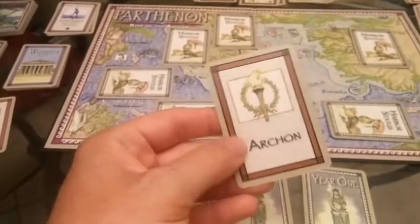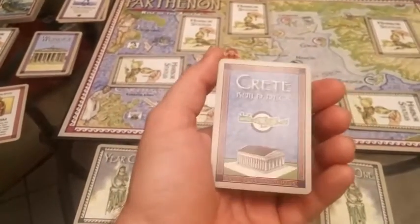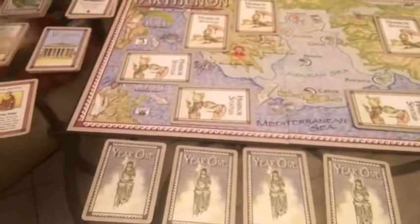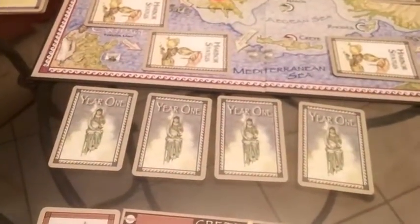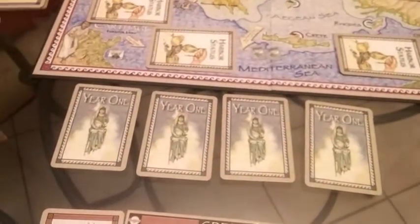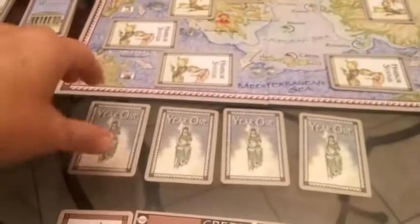At the beginning, each player has a card that has the city on the back but they all look the same on the front. You mix them up and randomly draw one to see what city is revealed. Let's say it's my city — Crete was revealed — and I get this special token. What this does is, as events get revealed, the person who has this card gets to determine the order that they are resolved.